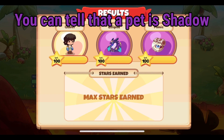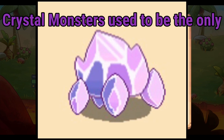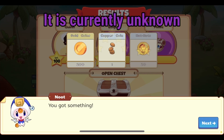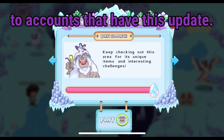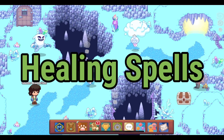You can tell that a pet is shadow by seeing this purple background on the results screen. Crystal monsters used to be the only shadow pets in the game. It is currently unknown whether they will be made catchable, since Crystal Caverns is closed off to accounts that have this update.